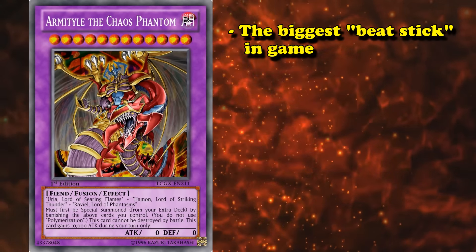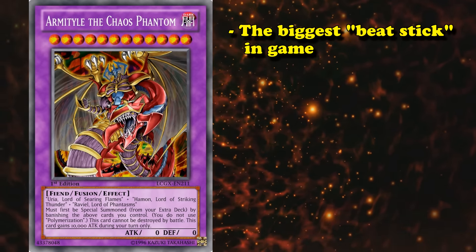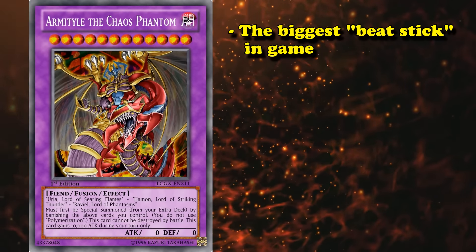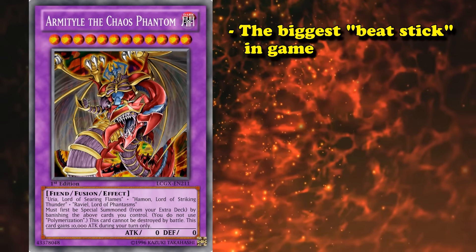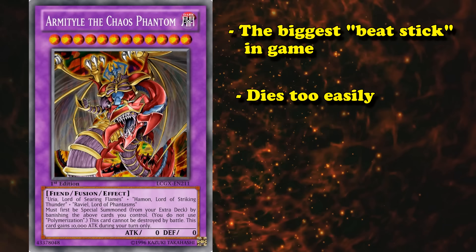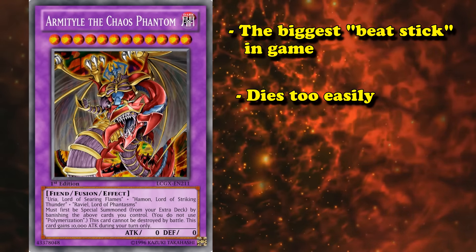Granted, it's the biggest beat stick in the game, so it can beat over pretty much anything. Although that battle protection isn't going to help it not getting destroyed by disruption, assuming you can even get that thing out in the first place. It dies too easily, it's too hard to bring out, and its effect requires you to actually attack to get its full benefit.